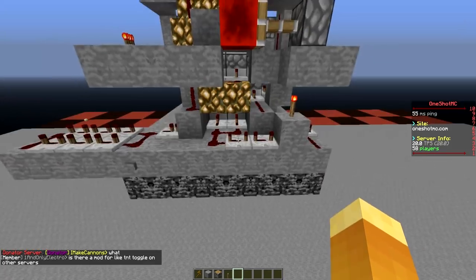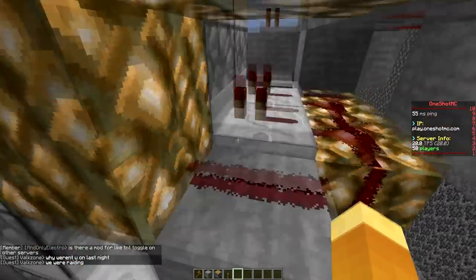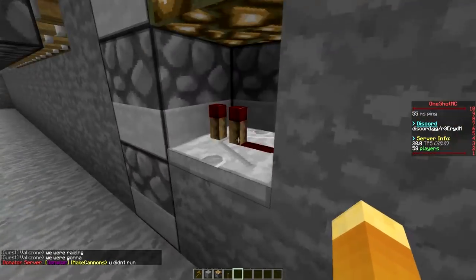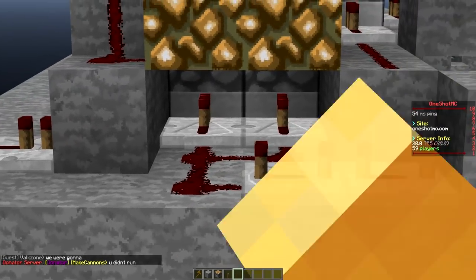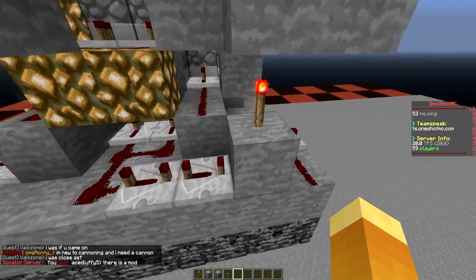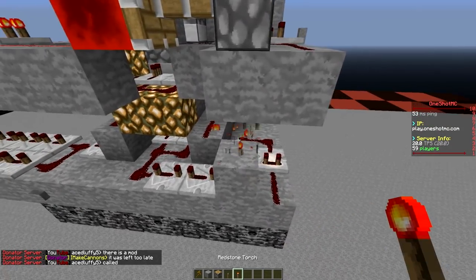All this redstone here makes it work, and it is super compact. Down here you can see the basic wiring for the actual dispensers — that's the wiring going straight in there. We have repeaters right there and some right there powering the top ones, and another one right there. Branching off of that we have the redstone torch, which pretty much keeps this piston extended. When it retracts it goes back and forth.